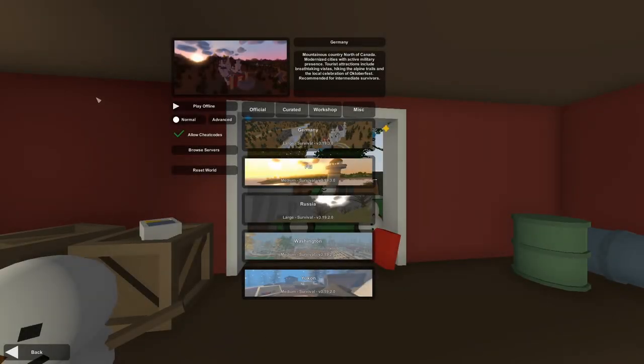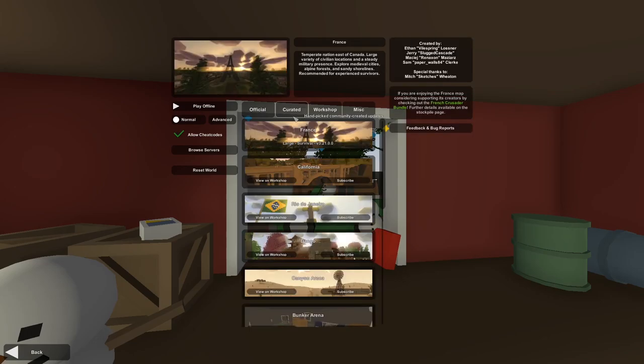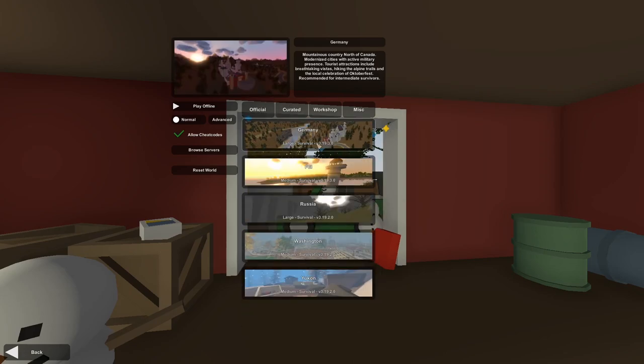Hello and welcome to my Unturned survival guide. In this series I'll be playing Unturned and teaching you about the game along the way. The last tutorial I did was how to choose and start a world. One thing I forgot to mention was that you can see the map size on the map screen. Germany is large, PEI is medium, Russia is large, Washington is medium, Yukon is medium. That goes for all the maps — you can see large or medium listed.